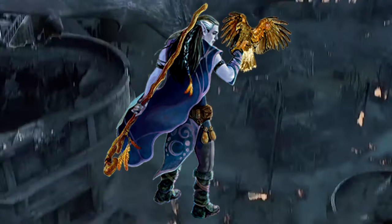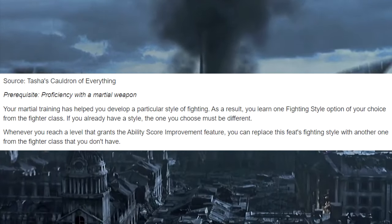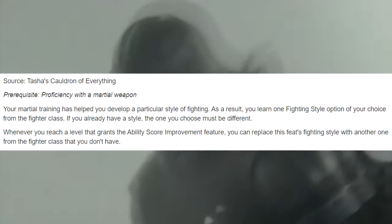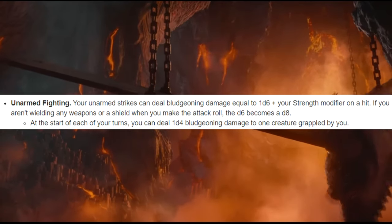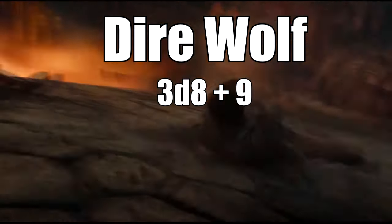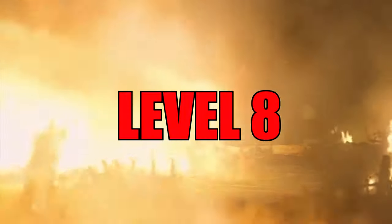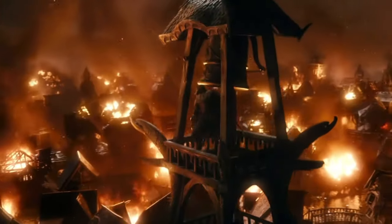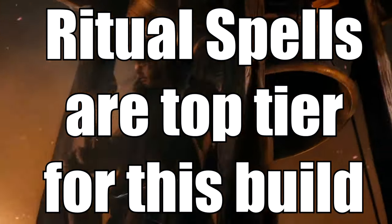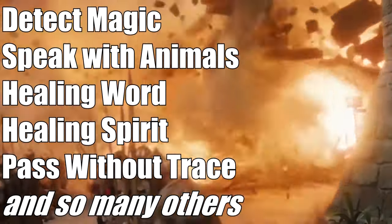Which is nothing to scoff at — Druid has a lot of very powerful second level spells. Level 7 will get us our first ASI, and we will be using it to take a feat: Fighting Initiate. With Fighting Initiate, it allows us to take the unarmed fighting style, which takes our unarmed strikes from 1d4 to 1d8 damage. A quick note about spells in this build — our spell slots are primarily used for healing us in combat if need be. Therefore, utility spells and healing spells are our number one choices. Detect magic, speak with animals, healing word, healing spirit, pass without trace, and the like are all ideal choices.